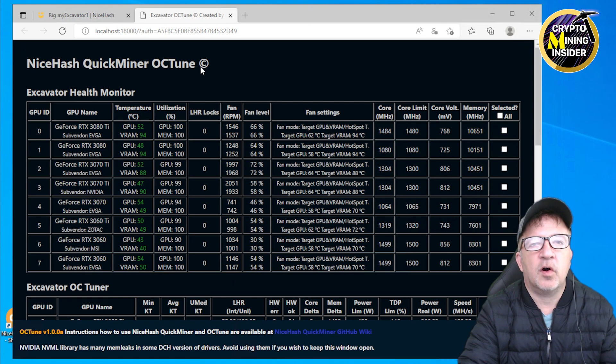This is the NiceHash Quick Miner OC Tune utility. If I didn't know any better, I'd think I'm looking at aircraft instrumentation — there's a lot of information here and the interface isn't very friendly, especially if you've used tools like Hive OS or NiceHash Miner before. At the top I have my Excavator health monitor showing all my graphics cards with temperature, utilization, and other info. The values I really care about are the core clock and core limit, plus the selected column for tuning individual cards.